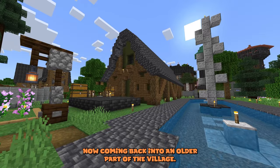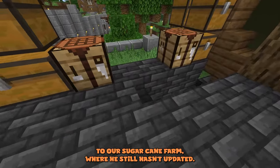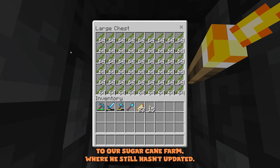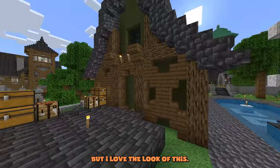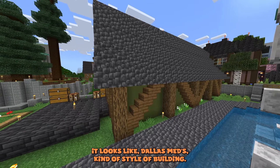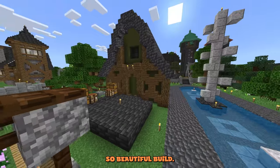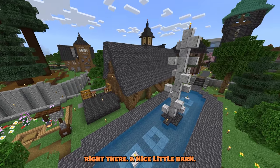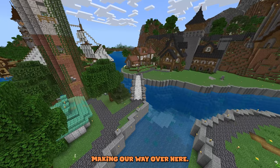Coming back into an older part of the village, we've got an upgrade to our sugar cane farm — well, it's a bamboo farm now. He still hasn't updated the outside, but I love the look of it. It kind of reminds me of Dalas Med's style of building — a beautiful build and a nice little barn, a good update to the current builds in the village.